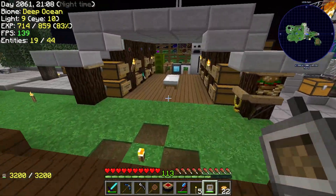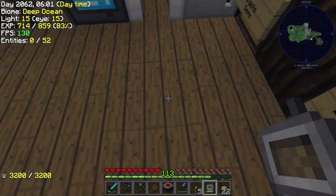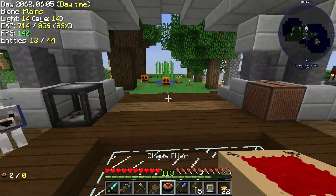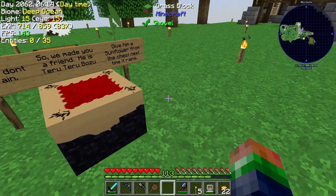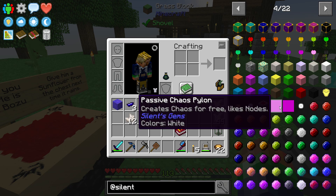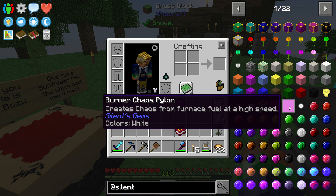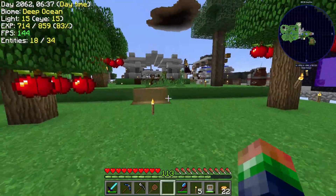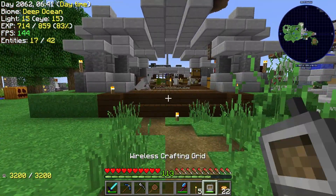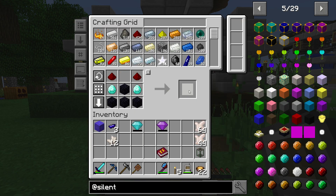We can place the chaos altar down but we're gonna need something to power it. Let's grab a little sleep so it's daylight - I'm a big fan of daylight, not a fan of night or rain. We're gonna find a good spot to put this - I think right here is a neat little area. Then we've got to build some passive chaos pylons. We can do passive or burner ones - we're going to do the passive ones because the burner ones require fuel and that's a pain. We start with the cast shard - we need eight total chaos shards.